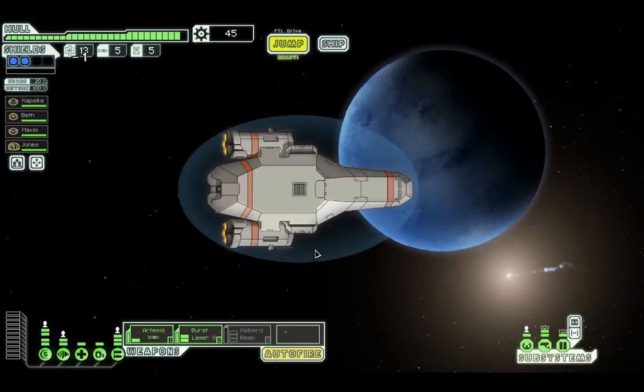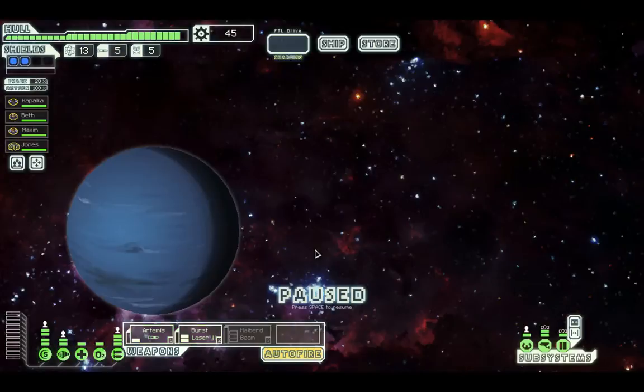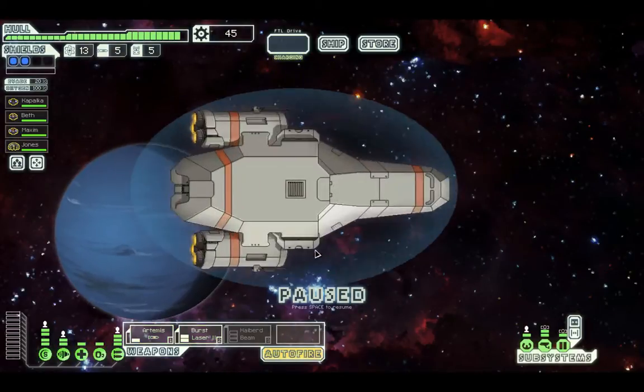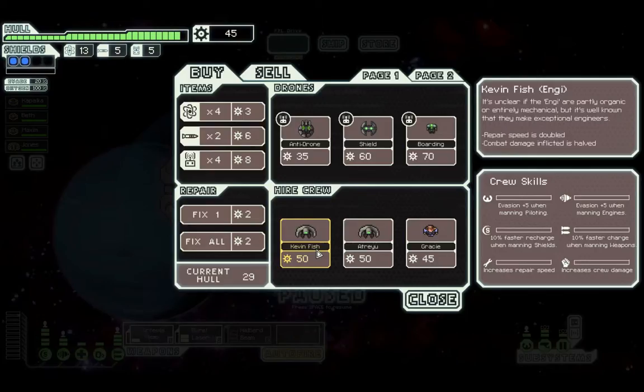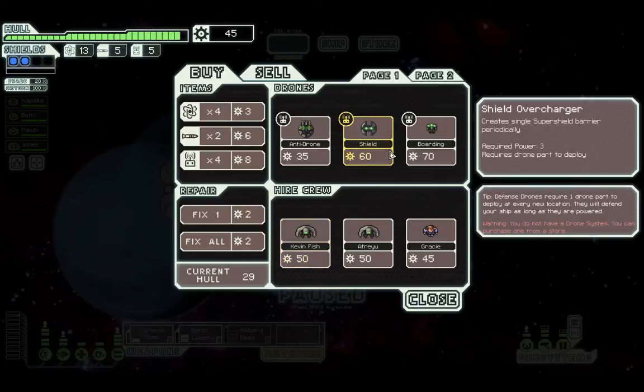There's a store! Let's go. The engine ship hails — engine upgrade necessary for travel home, sale of equipment necessary for engine upgrade. That's logical. So we've got Gracie, a human, Andreu, and Kevin Fish available to hire. And I can get the shield drone.